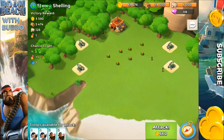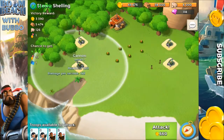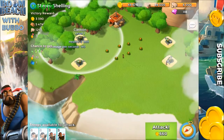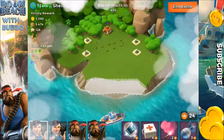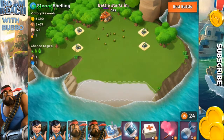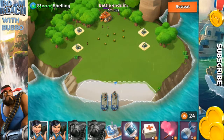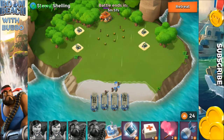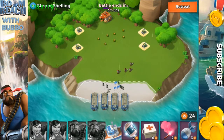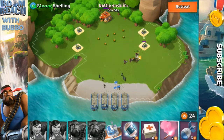We're coming in with this level 11 base. The cannons are on the sides, so what we can do is go in one side and take out all the cannons. I'm gonna go in from the right side and destroy it from the right — alright, putting all my troops in.